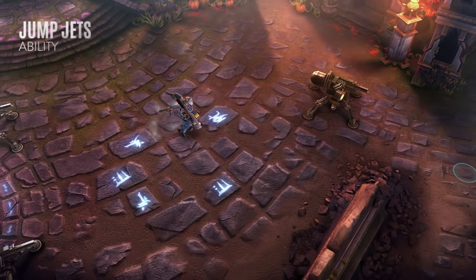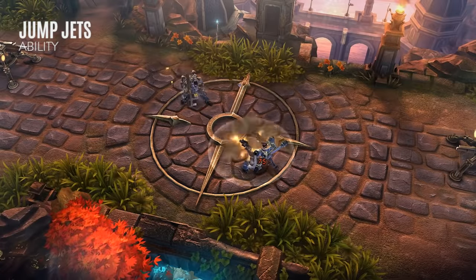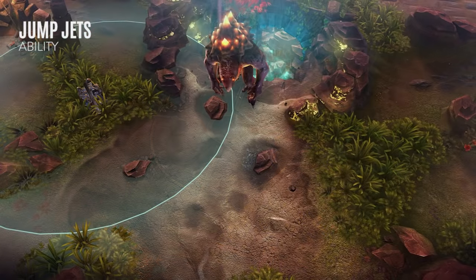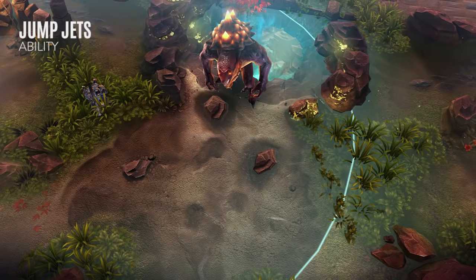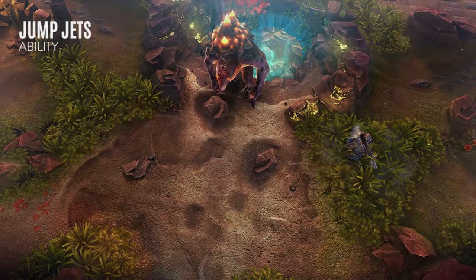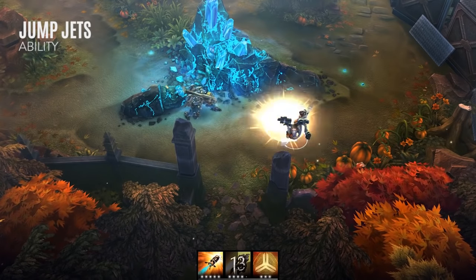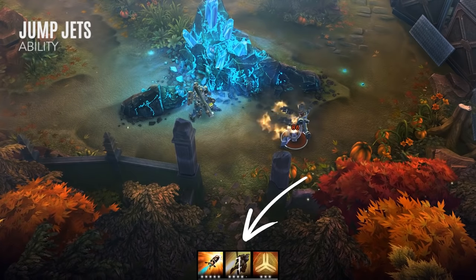After powering up his jump jets, Baron launches to the target location, then gains a burst of movement speed. His next basic attack after landing fires quickly and reloads instantly, allowing him to fire two rockets in rapid succession. Blue crystal power items greatly extend the range of this ability. However, Baron takes longer to power up for jumps the further away he is from his destination. Red weapon power items reduce and eventually remove this power-up time. Additionally, each basic attack reduces the cooldown of jump jets, allowing weapon builds that focus on basic attacks to use this ability more frequently.